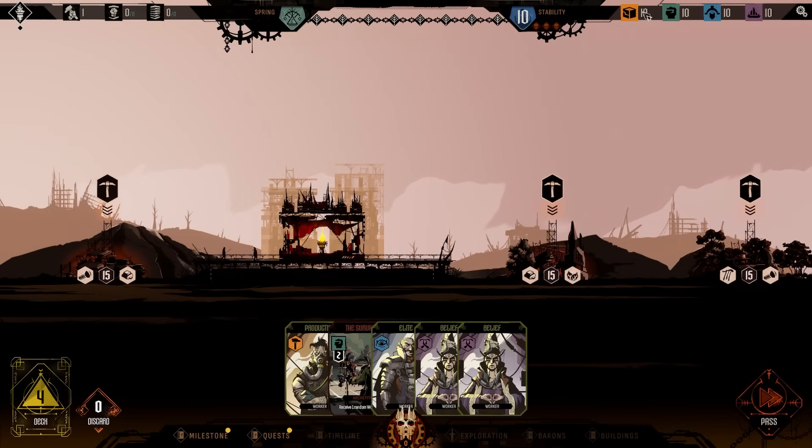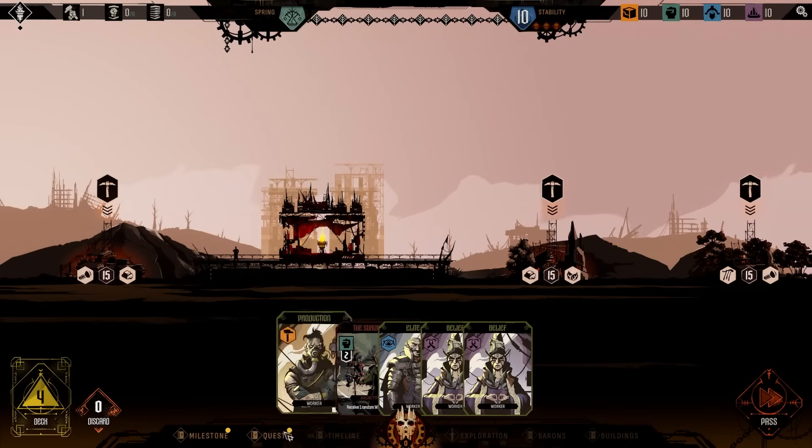Up on the top right here, we have all of our — I'm not going to say resources — the four facets of good, stable life in my city. We've got supply, we've got workforce, we've got order, and we've got devotion. The mechanic in this game is that we are going to see periodic decreases, and maybe increases, to all of these values. But the point is, if any of them reaches zero, it's game over.